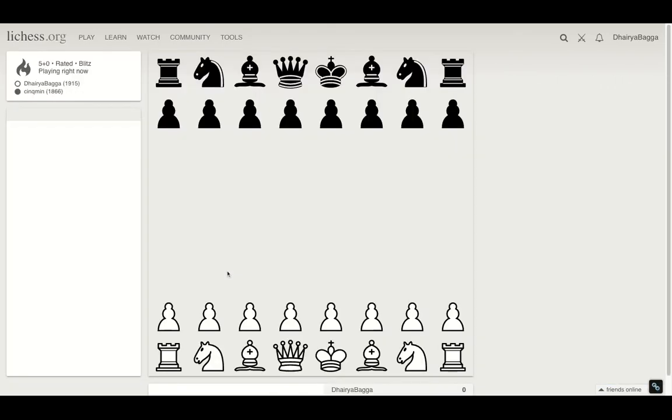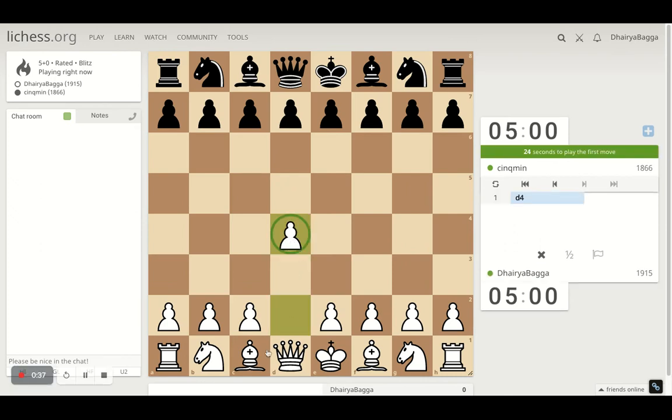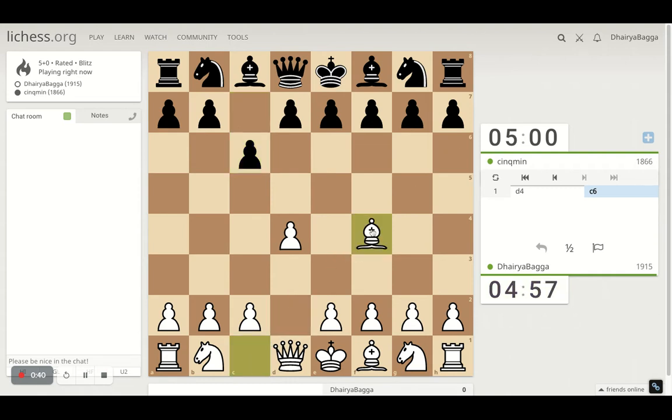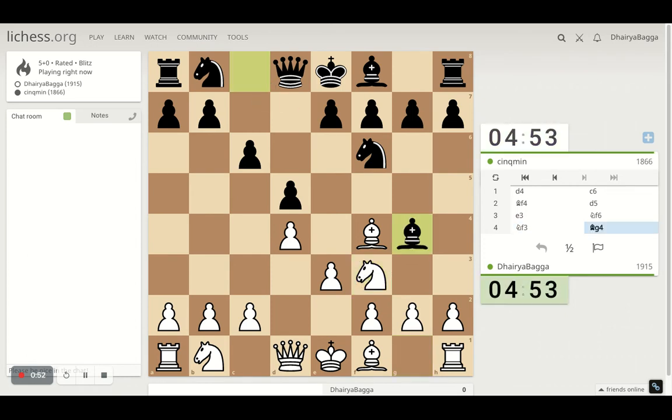We got the white pieces. I will play the London System setup which starts with D4. Bishop comes on F4, developing the bishop first before closing its diagonal, and then pawn to E3, solidifying the center pawn. Then we can go on with Knight F3. These are the standard places where your pieces go in the London System setup. And of course if the opponent pins the Knight, just try to remove the pin straight away.